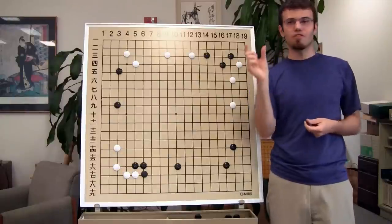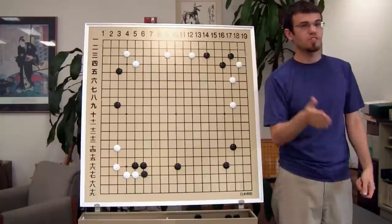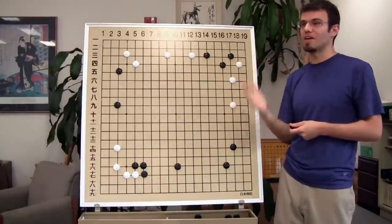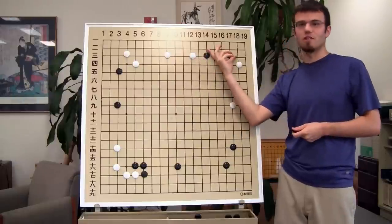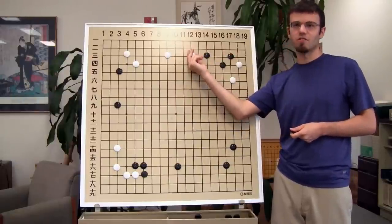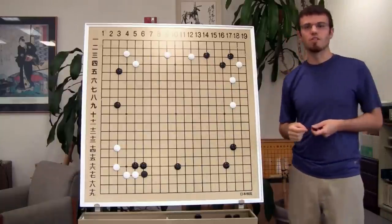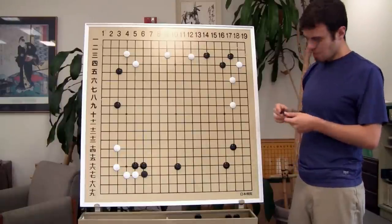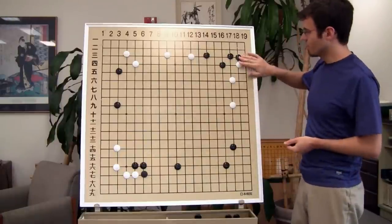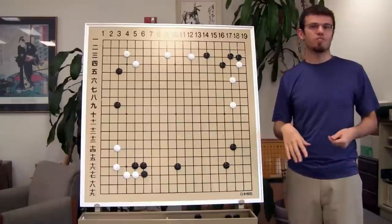The basic idea of these small extensions — regardless of which one you play — at least you know it's this time in the opening when it's time to play these small extensions that have to do with bases and safety. I want to make my stones here more safe, make Black a little less safe. That's the type of these little checking extensions. So let's say you play there. A very common response for Black here is to extend, just take points and make a base — easy.